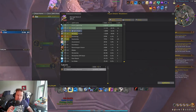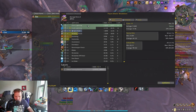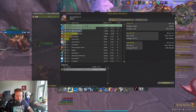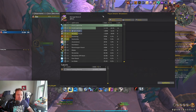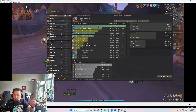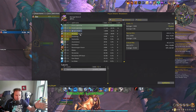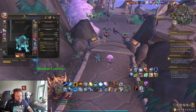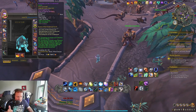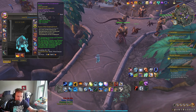Our damage gets more consolidated into Chain Lightning, because even on single target you're going to use those two Chain Lightnings to get Maelstrom Weapon stacks back. I had a 206k crit on my Chain Lightning — it hits really, really hard and ends up being the majority of your damage. You can see it's 36% now. Crash Lightning is 20%. Before I had the tier set bonus, my Chain Lightning was about 22%, Crash Lightning was 12%, and Windfury was much higher. Chain Lightning is 36%, Crash Lightning is 20%, Windfury is still 10%, but those other two have gone way up because of the damage you're getting from this.